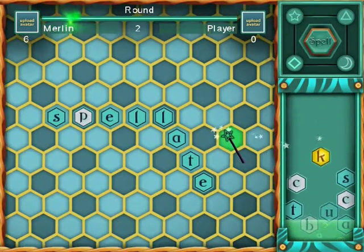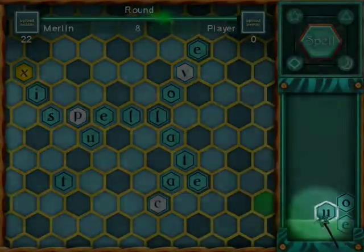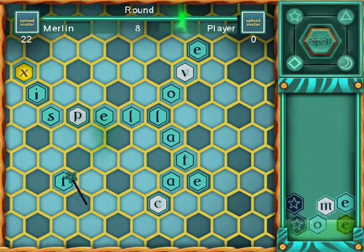Another tip for aiding you in finding the correct letter is right clicking. You may destroy up to three letters from your bin every round if you wish, by right clicking on the letter you want to get rid of.